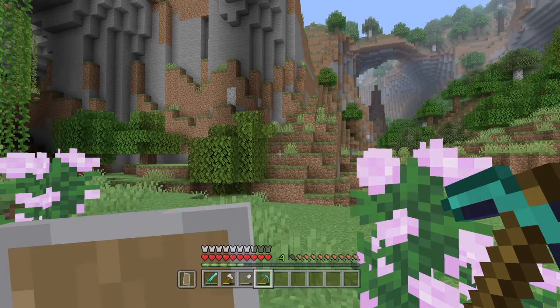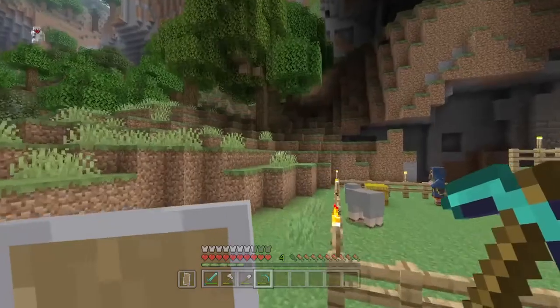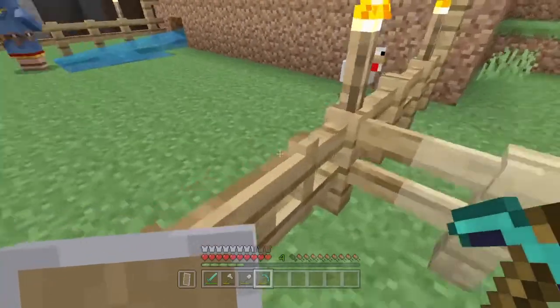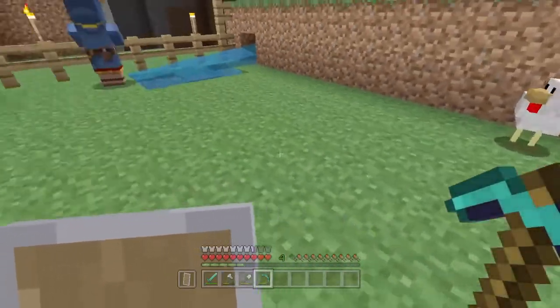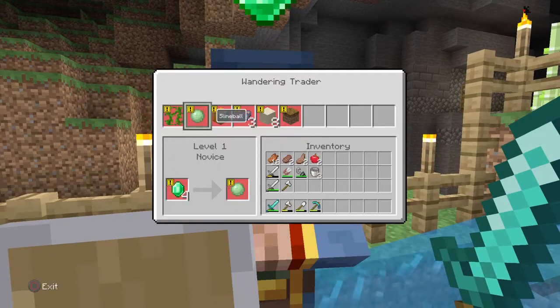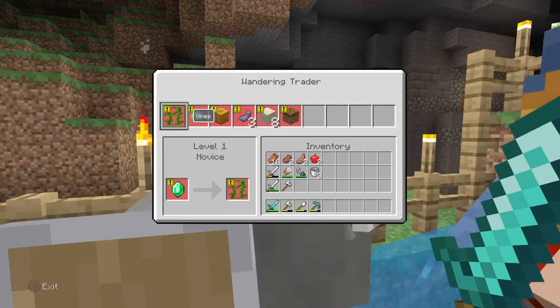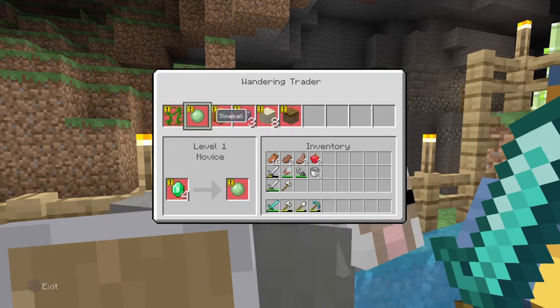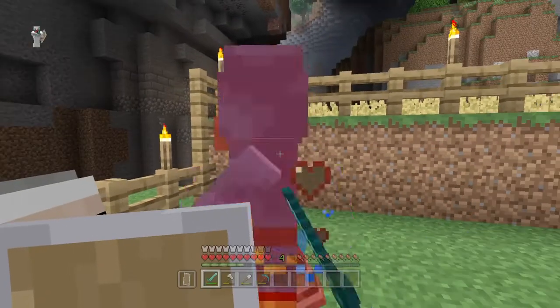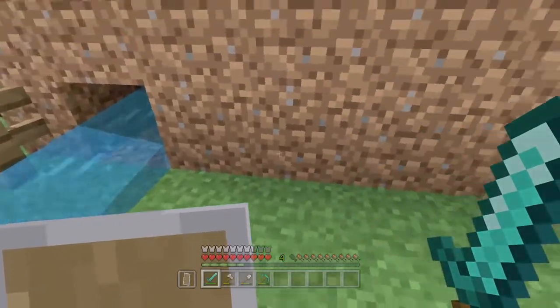So, let's get mining. Whoa! I just finished putting my phone away and I found this dude in my farm. How'd you get in my farm, dude? He has jack squat. He literally has nothing I can use. Nothing unique. He's a level 1 novice. He wants emeralds for all of this — he wants emeralds for something I can go and dig up myself. He's worth nothing.